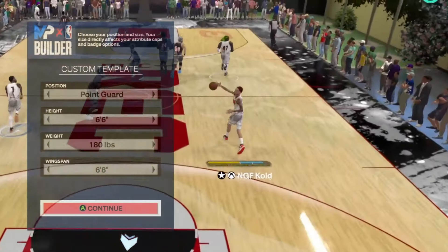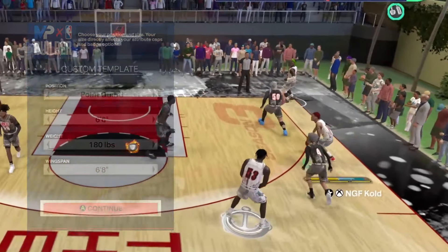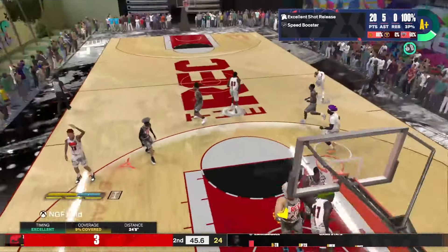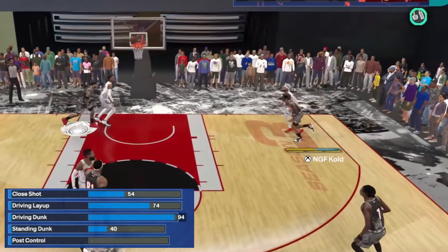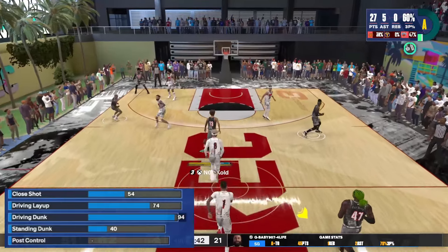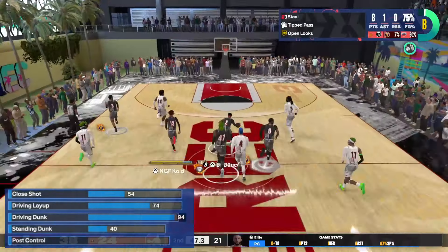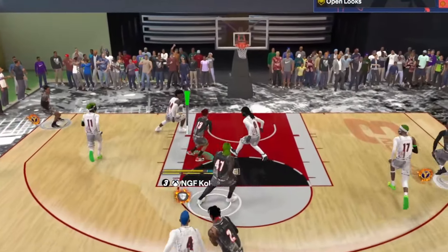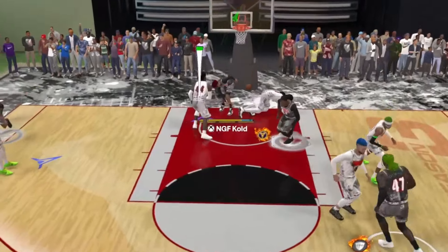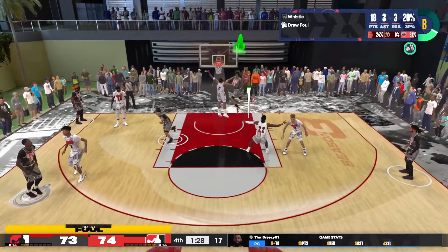So this build is a 6'6" point guard with a 6'8" wingspan and minimum weight. Here are the finishing stats — I get some crazy animations with this 94 driving dunk. Do not jump on me when I'm on this build because I will put you on the poster. I'm starting to learn the best times and angles to get these dunk meters down and trust me it's getting real spooky. It's pretty hard to stop me when I got a good angle running towards the paint.